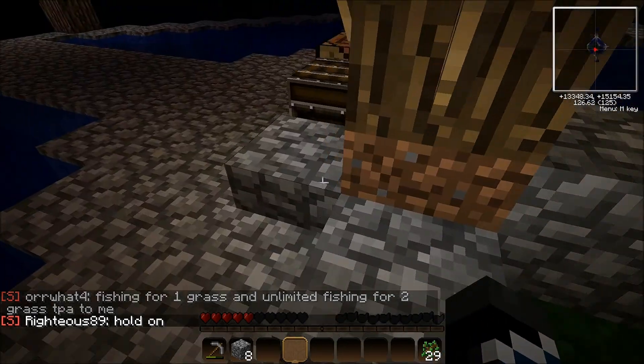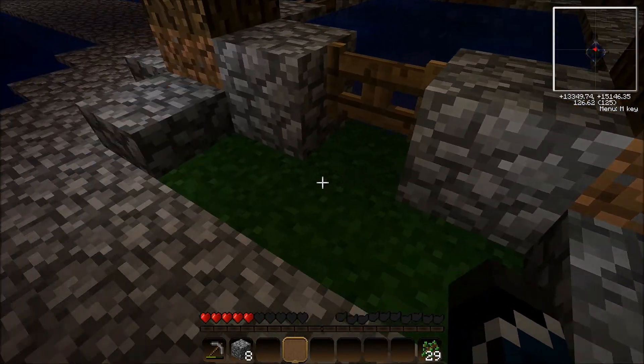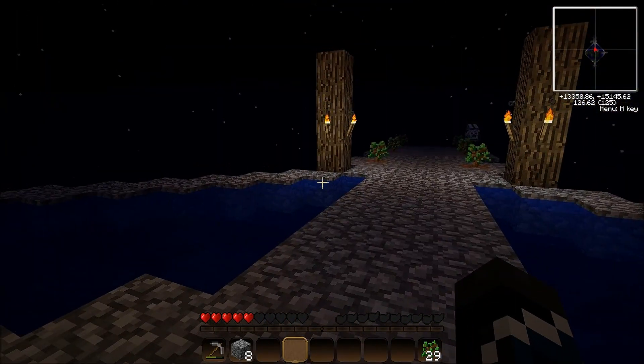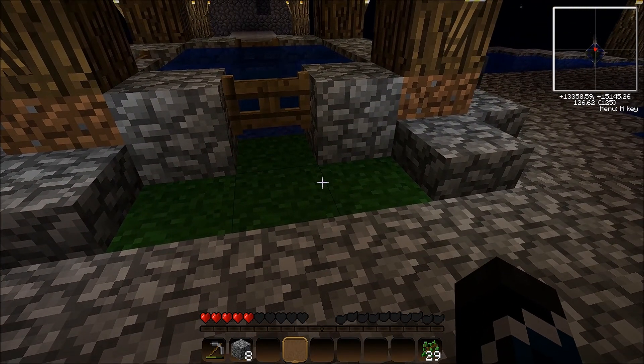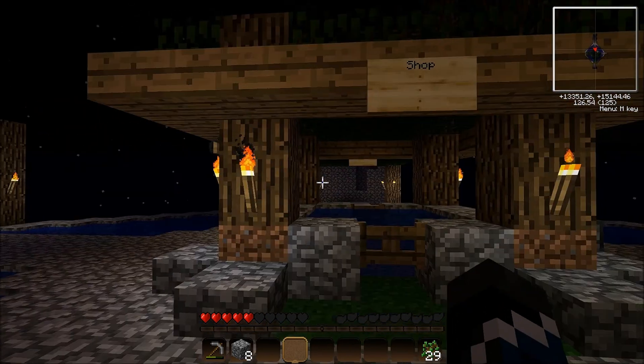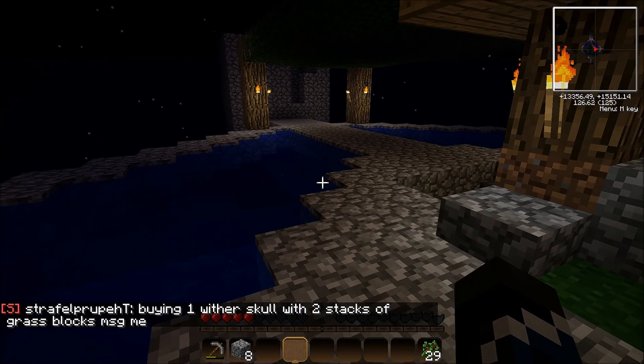Should we dig up all the dirt right in the center and replace it with cobblestone, or keep it natural? I think we could keep it — it gives a good feel, a more natural feel instead of just all industrial cobblestone.